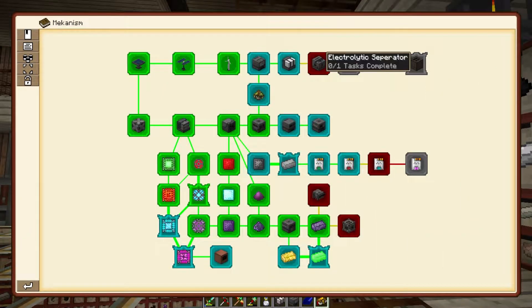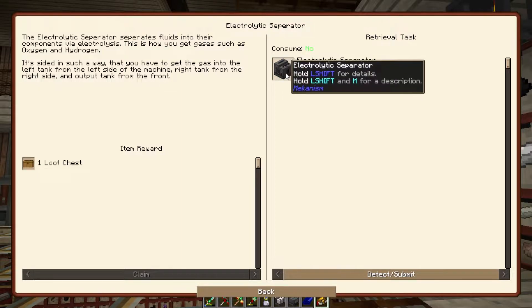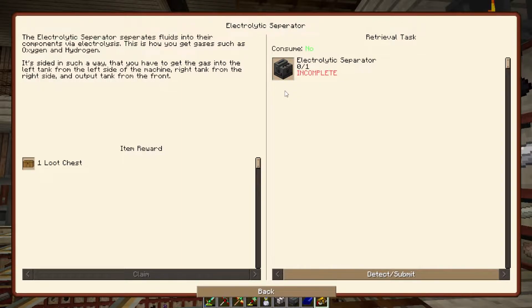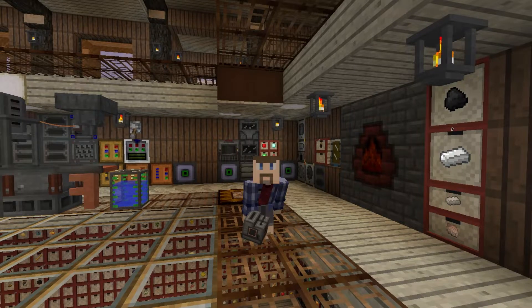The next one up is the electrolytic separator, which is the means for creating gases in this pack, used for some of the machines or duplication, but also used to make the ethylene. And to make this is also really simple — even the electrolytic core is just pulverized metals. And now I have that made as well.